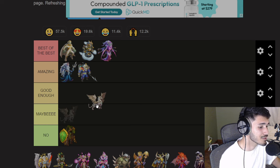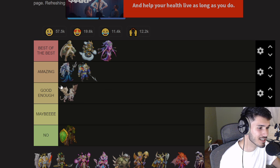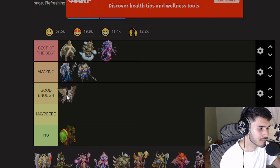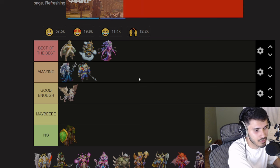Next is Grifania — remember when this monster got released? It was amazing and a lot of players were using it. Now everybody's using JJ instead. If JJ wasn't there, players would probably be using Grifania or Kirk Moonwalker. I'm putting Grifania in 'Good Enough' for now. Also, a note on ordering: if I put three monsters in one row and two below, invest in the top three first, then move down the line.